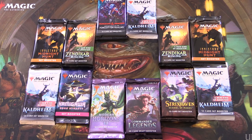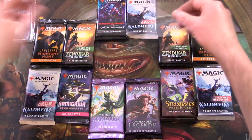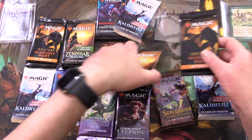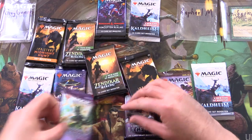Today on MTG Unpacked, we have a mouth-watering selection of packs for Patrons. So let's introduce them. We have Grey Gamma, Raphael M, and a new Patron here. Uniform gets the signed Jackalope Herd for the first month as a Patron.